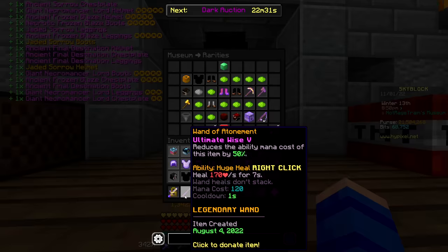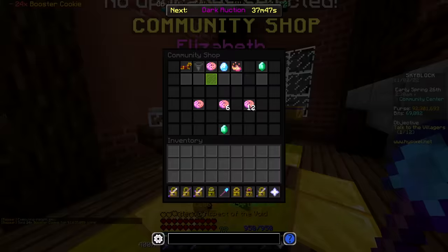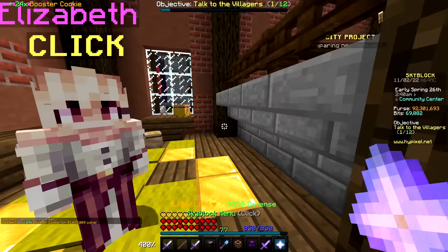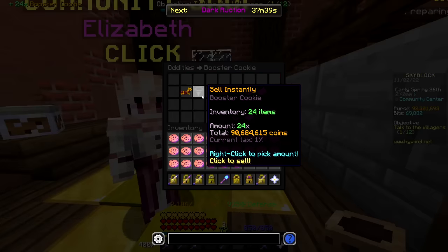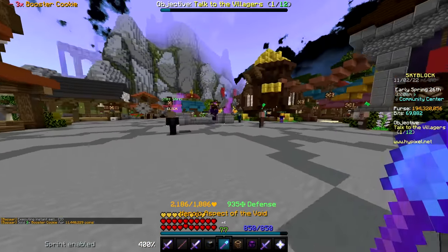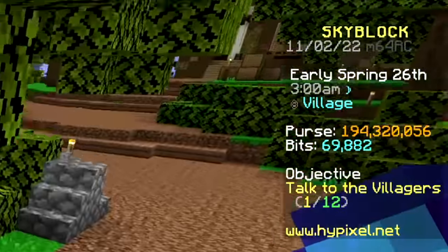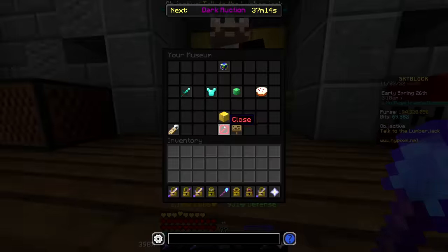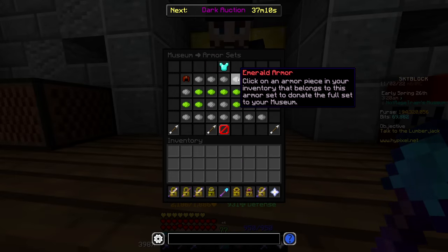Like I mentioned earlier though, there were basically no cheap options left for getting XP from the museum. So it wasn't long before I was totally out of coins again and had to put another $100 into cookies, bringing my total for the day up to $300. And just like that, I'm back up to 194 million coins in the purse — not too shabby. Hopefully this will allow me to afford the rest of the armor sets I need to max out the museum XP.